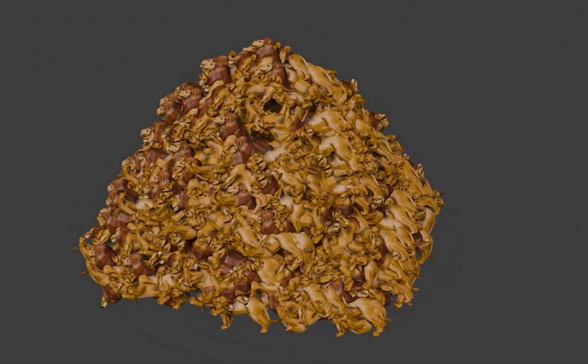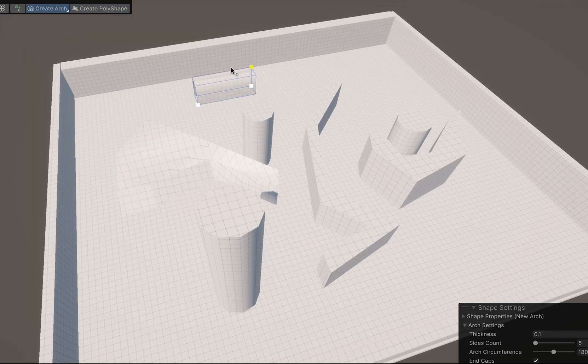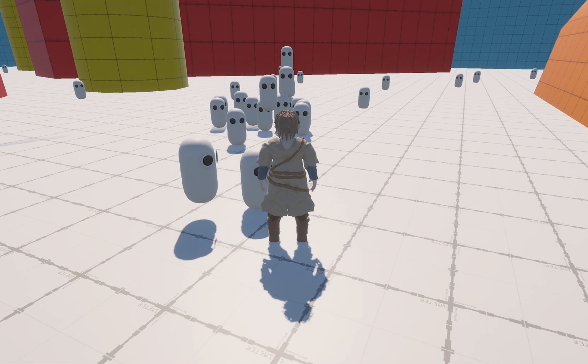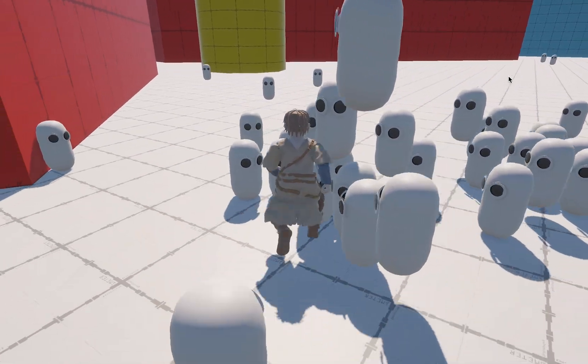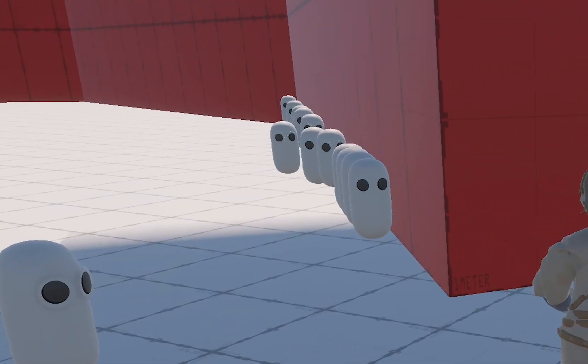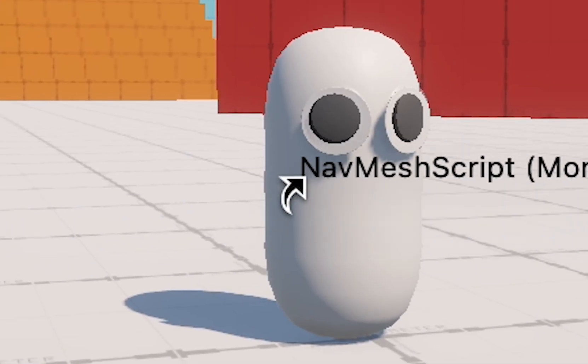So let's pretend just for now that all our entities are tic tacs. We can start by placing these tic tacs in a test environment, and we can make them walk in random directions. Now I can make them chase me by walking in my direction. They're kind of stupid. Luckily, Unity allows us to stuff a little brain into them, known as a nav mesh.